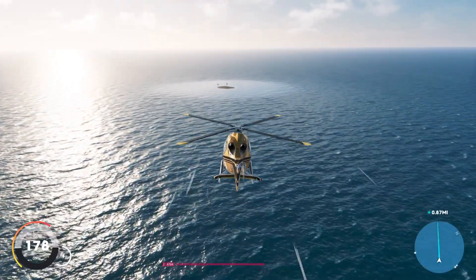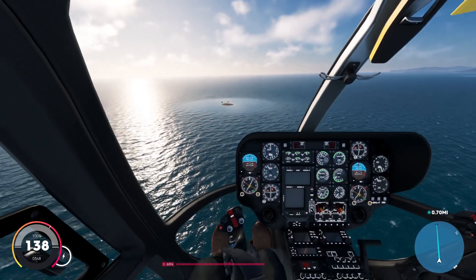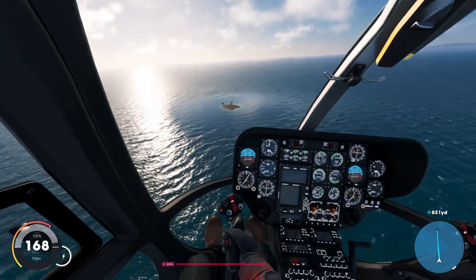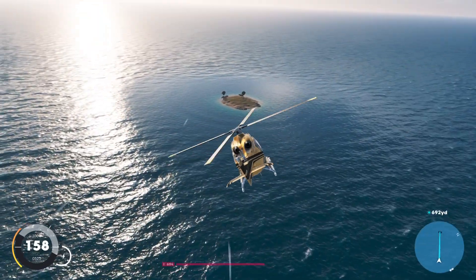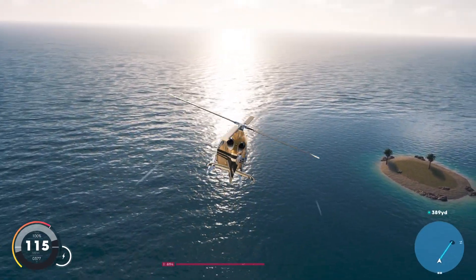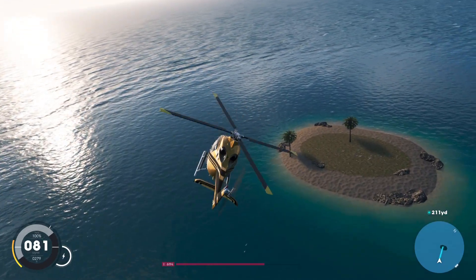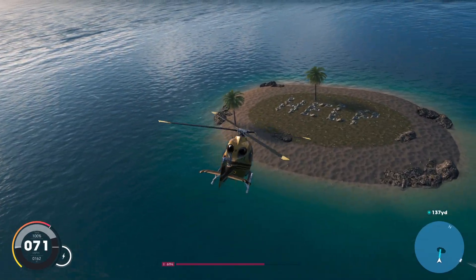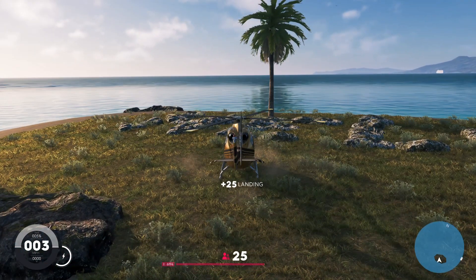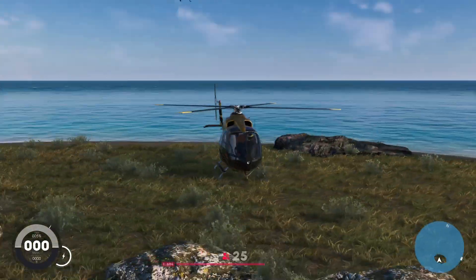Then you're going to want to go first person, and you should see two palm trees and then a couple of rocks. If you land on this island or get near it, it should say 'help me,' or at least 'help.' As you can see, it says 'help,' and if you land on it, it gives you an achievement.